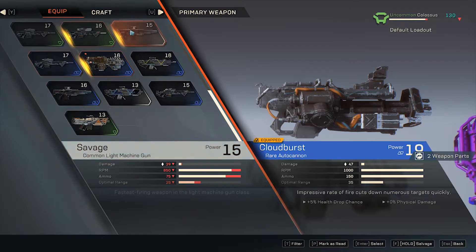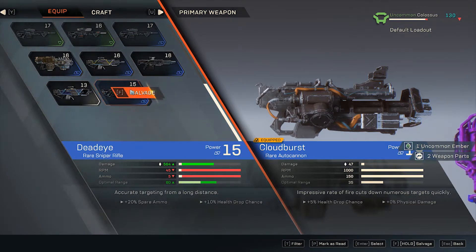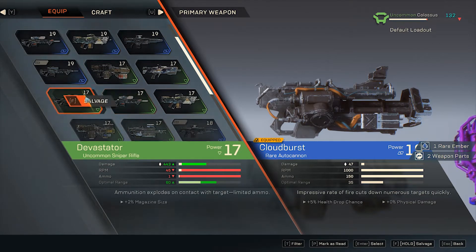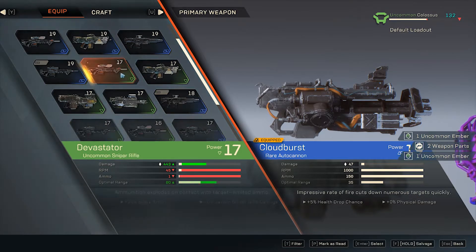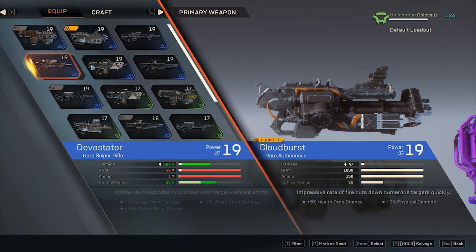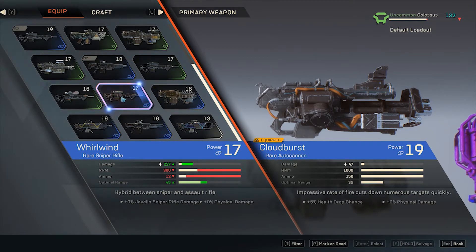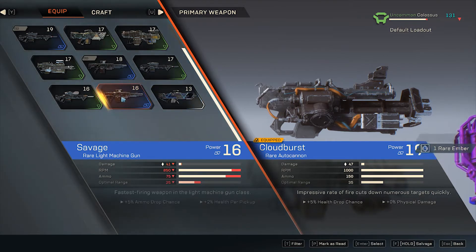Once you have all the materials and have completed enough challenges for that specific weapon, you can craft it — and craft it multiple times until you get the specific rolls you want. The power level of the item seems to always be the same; it's the secondary stats that can roll differently. For example, some armaments have charges, and secondary rolls can increase the number of charges, essentially giving you extra ammo. In the demo, crafting only went up to rare items, so we'll have to wait to see if this follows suit for epic, masterwork, and legendary items.